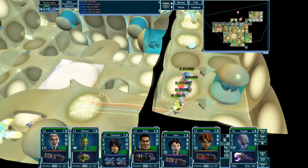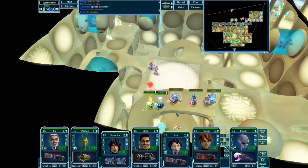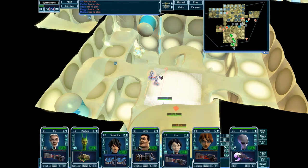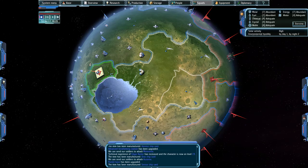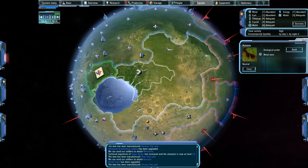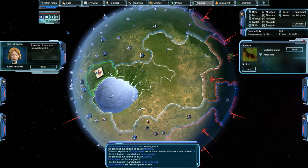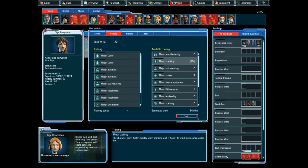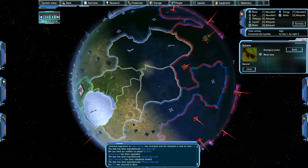And we're done. They lost territory — that's fine, because now we have the Martian soldier interrogation research. A member of the team is completely healed, a new item has been produced. We need to start training. Let's just finish this research and we'll do the rest next time — thank you for watching.